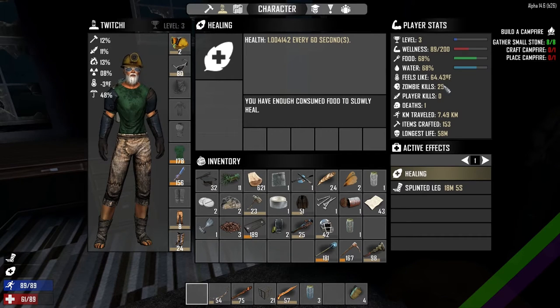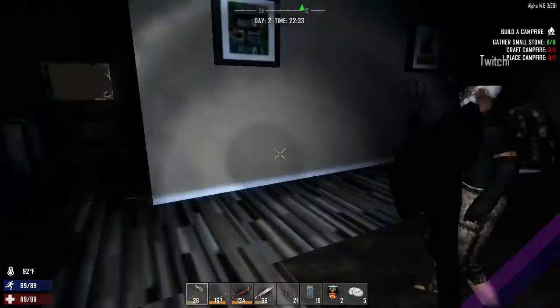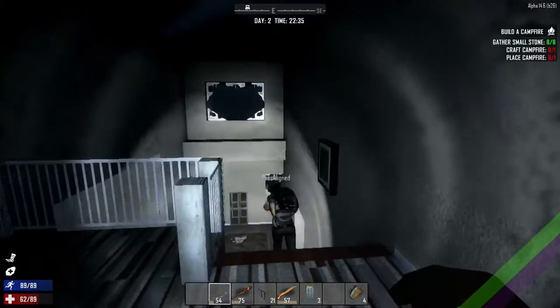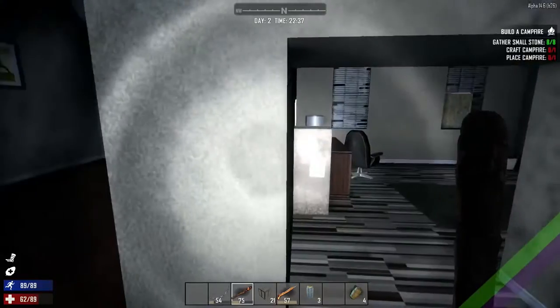25 zombie kills, one death — sorry, not one player kill. 20 zombie kills and one death. Nice. Thank you — it's all super shiny. Are we going to leave this, go back to the working stiffs and drop off some stuff? Do you reckon we can make it? Let's have a look at our map.